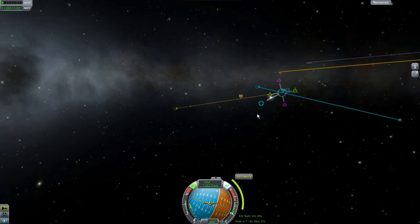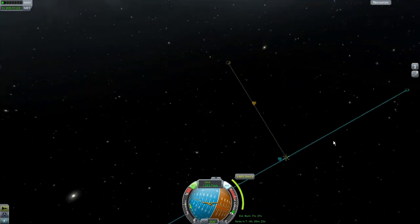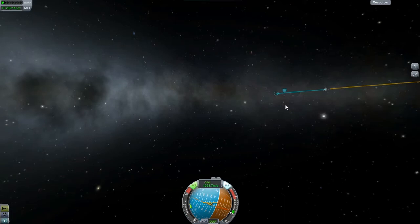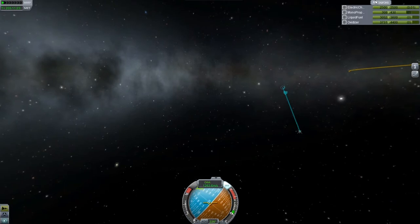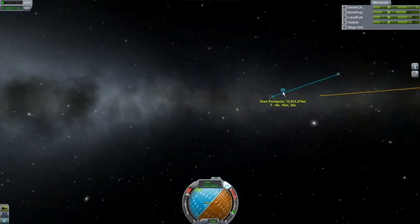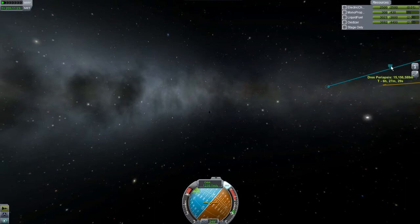Where is Drez? It is tiny — wherever it is. It's very, very small. We want to go mostly west and a little south. The ship still lumbers quite heavily — it's a big one.